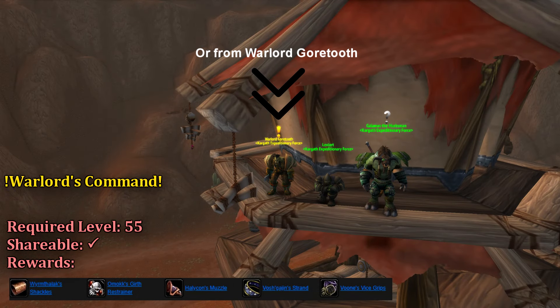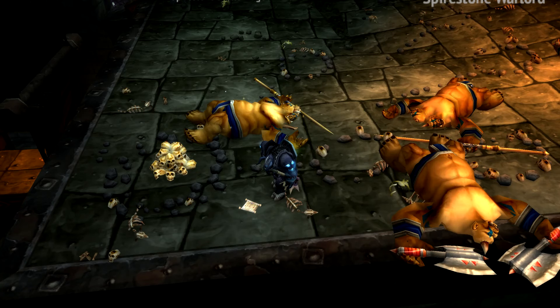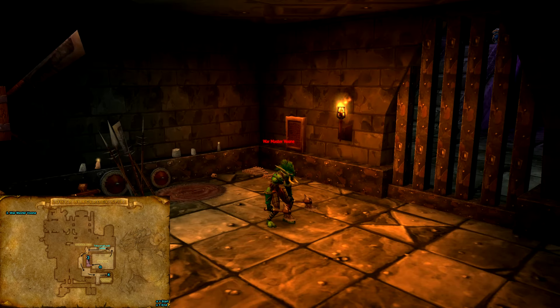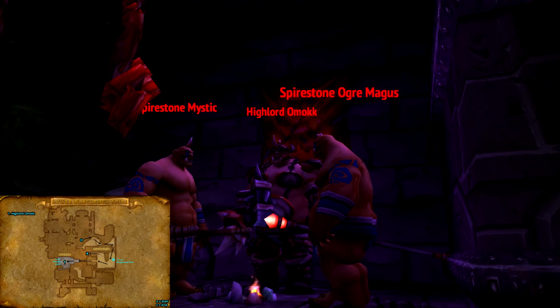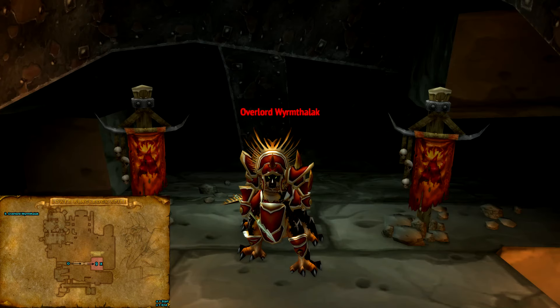Our final horde quest begins from the command board and is required for the Onyxia attunement. Warlord's Command will task us with collecting documents randomly found near each of the three mobs required to complete the quest: the first being Warmaster Voon, a forest troll found here. Next, we'll need to slay the leader of the Ogres, found here. And lastly, we'll need to defeat Overlord Wyrmthalok, found here.